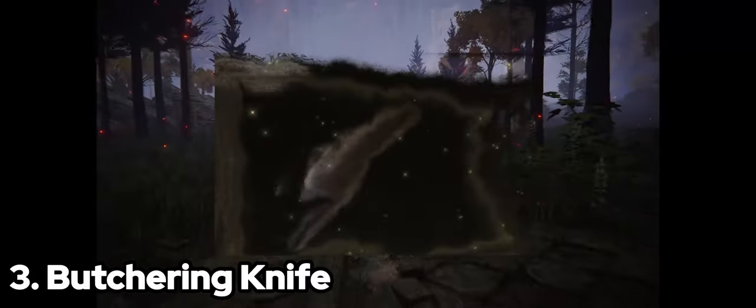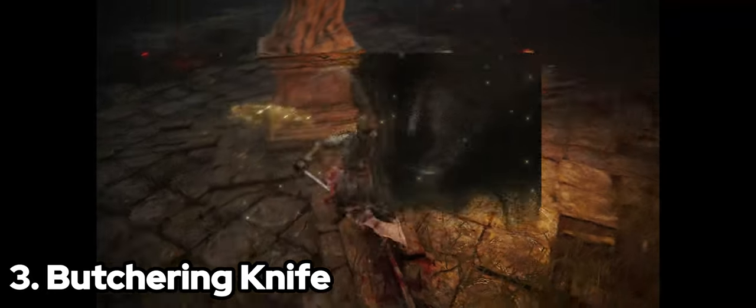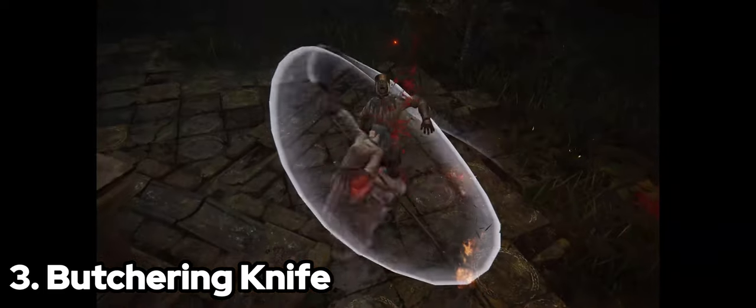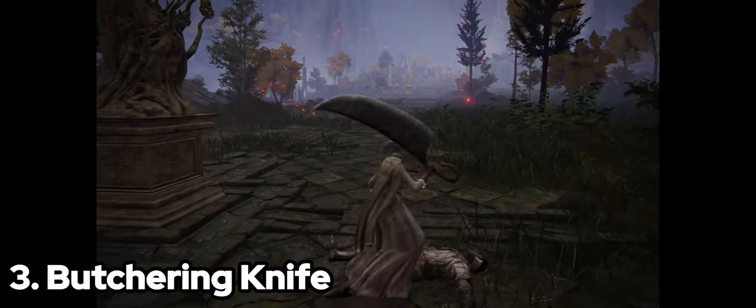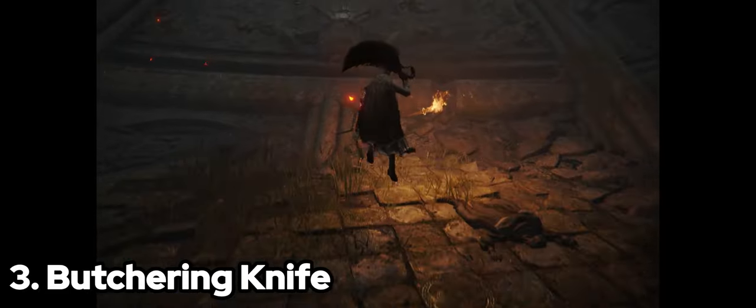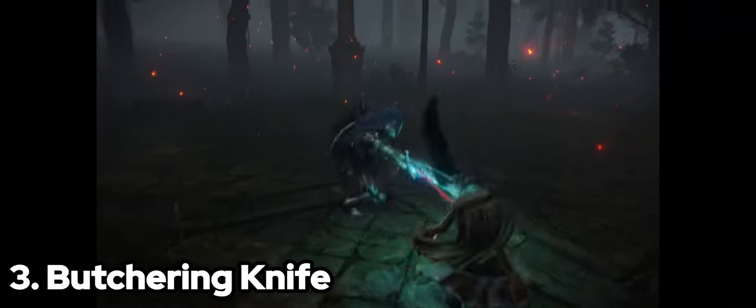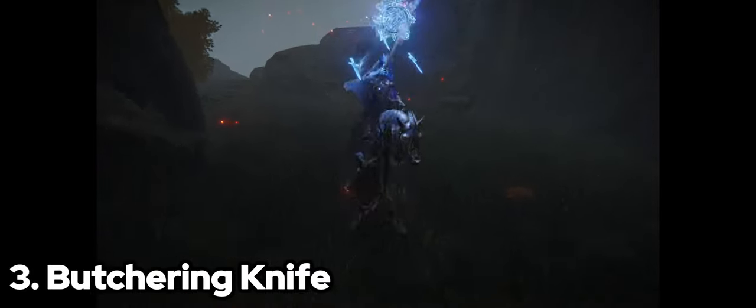Coming in at number 3, let's talk about the Butchering Knife. It may not have the damage of its fellow Great Axes, but what it lacks in attack power, it makes up for in versatility. It's the second longest and one of the lightest Great Axes in Elden Ring, and requires only 16 strength to wield. And it restores 1% of your HP with every swing — talk about slicing and dicing your way to victory.